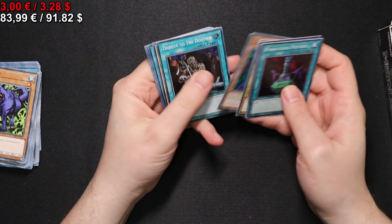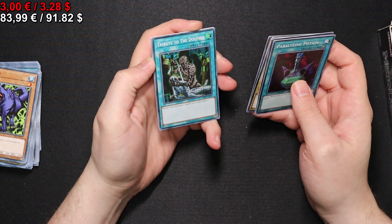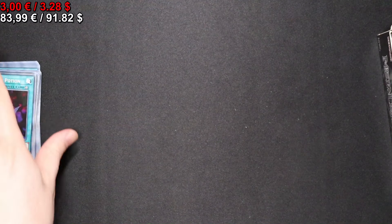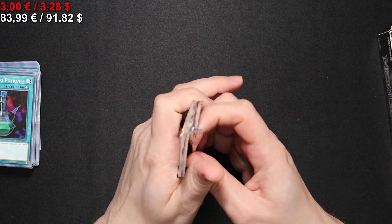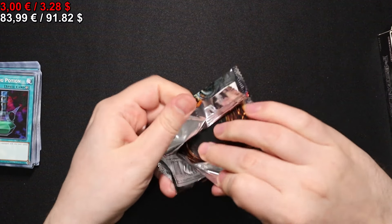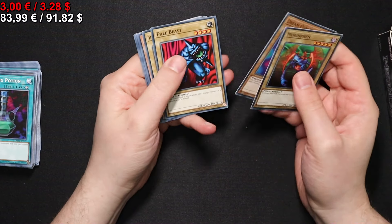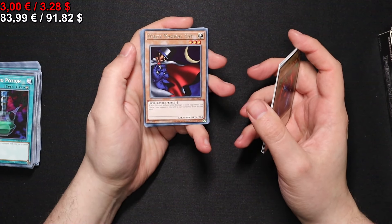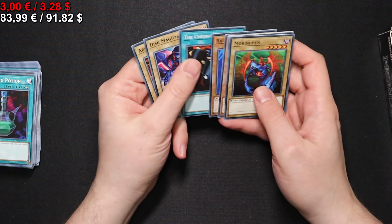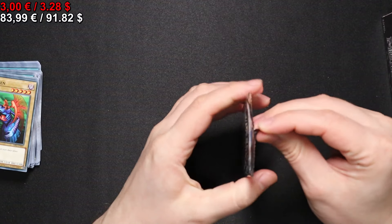We have a Star Boy, the booster for water, and a Tribute to the Doomed, which was an okay card — discard a card to kill a monster. Two-for-one against yourself, however, so it's not really that decent. We have a White Magical Hat and some survivor cards.